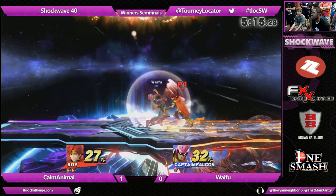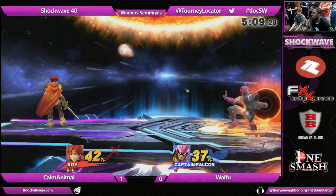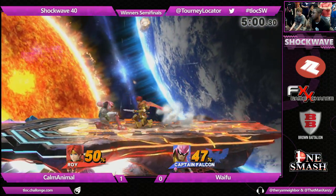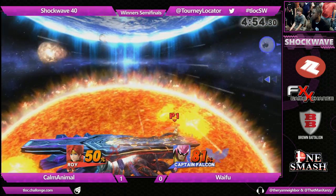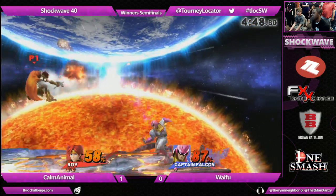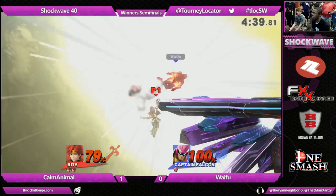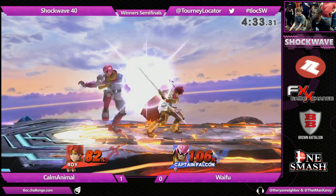Let's see how Waifu gets back in here — see how he takes off this first stock, if even. Good down smash. Going for the Falcon Punch, going for the style — that's not going to work on Calm Animal. I think he was trying to read him being a little bit too aggressive, but what we've seen from Calm Animal is that he's not the aggressive player. What a solid fully-charged forward smash — knew he was coming in. He's throwing out forward airs where it's not even close to hitting Calm Animal. He finally landed one, but not the sweet spot.